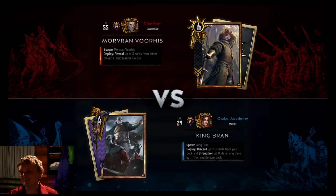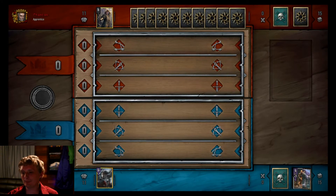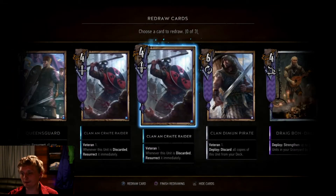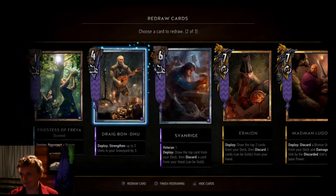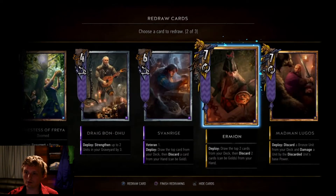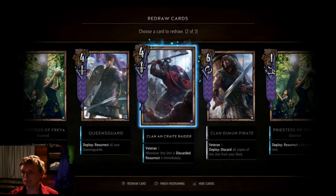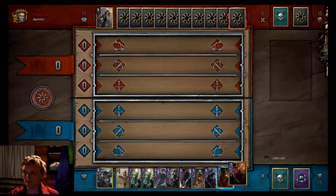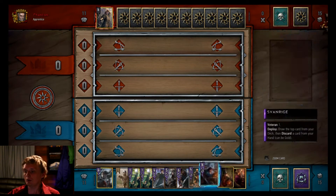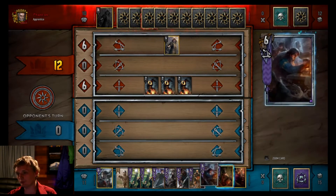It's a spy deck - reveal deck, spying on my hand. Put the Clan Raider back, put the Priestess back, and I guess another Clan Raider back. Now this Ermion could end up hurting me but hopefully not - always hope. There's that tempo.